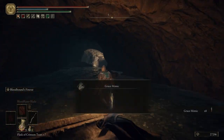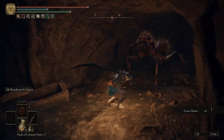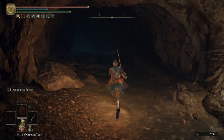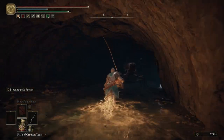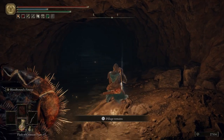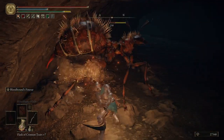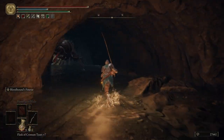Grab this item here. Right there you're going to see an ant run — it's an ambush, it's a trap. That ant's going to path down there; we'll worry about it in a moment. Be careful for their butt spit — it's like acid. Got a Smithing Stone 3. Then we want to walk over here, wait for an ant to pop out of the ground, take it out. Pretty easy.